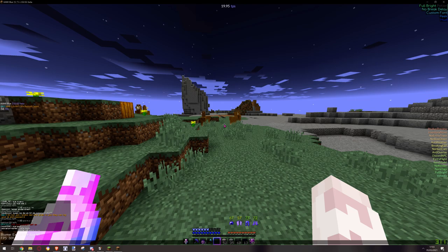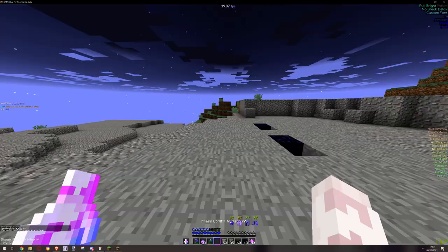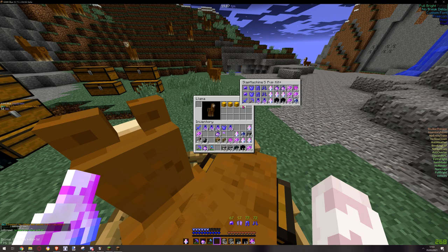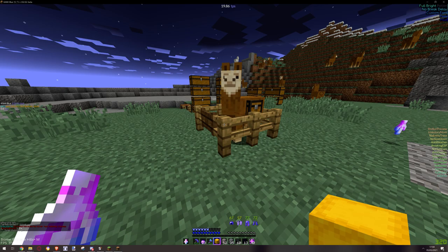All we're gonna do is when this is mounted and we're here, we just dupe. I made this small because I don't want the llama to move around. And here we go — we are duping again. That is how the llama dupe gets fixed so we can do it normally again.